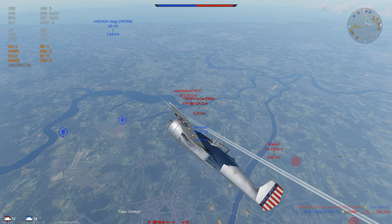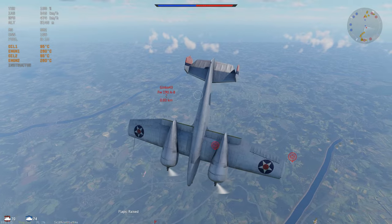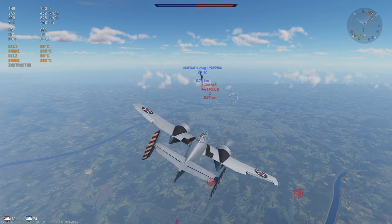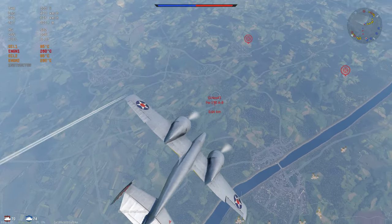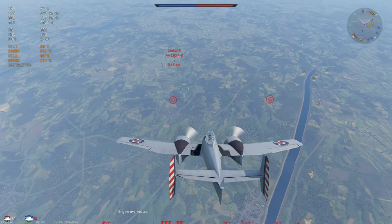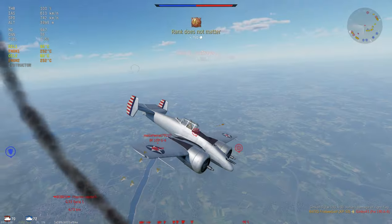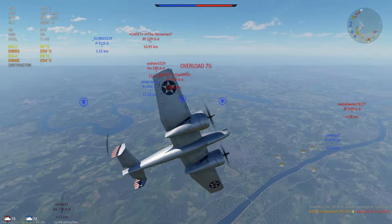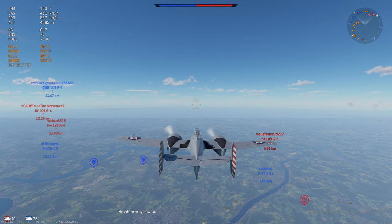We're mostly talking about the rank 2 and 3 premium planes that are around 1600 GE, because when the sale happens — which should be very soon — these things are probably going to be 50% off, making them like 800 Golden Eagles, which is about $5. If you can't afford $5 on a game you regularly play enough to be worried about Silver Lions, then maybe you don't need them that bad. And I'm not trying to sound like a Gaijin salesman. Sometimes you're unlocking vehicles a lot quicker than you can buy them, and I think this is the best way to get those Silver Lions.